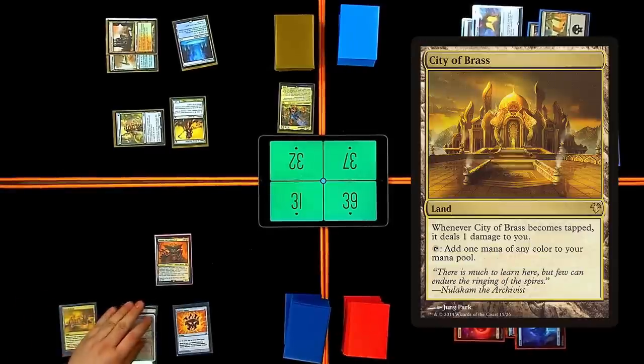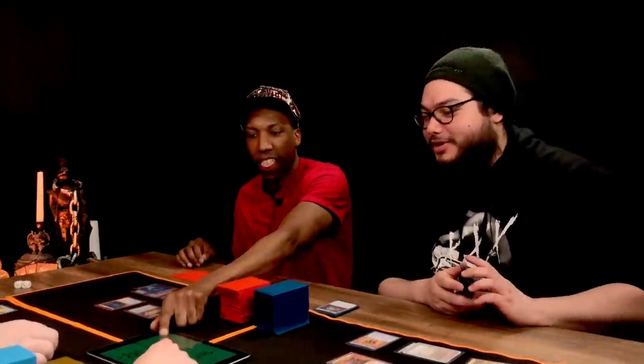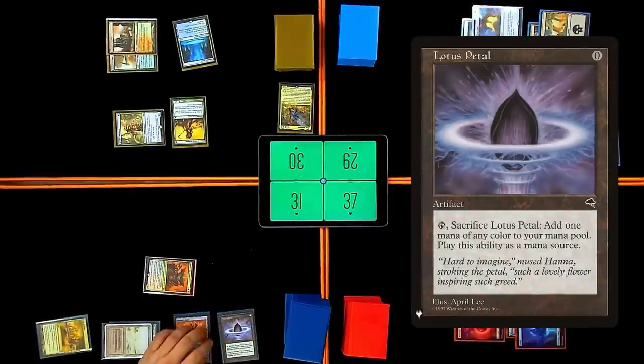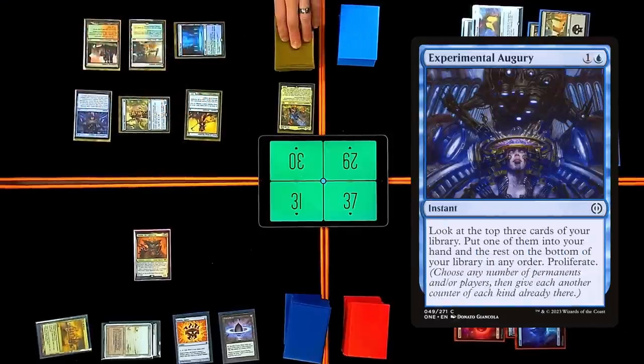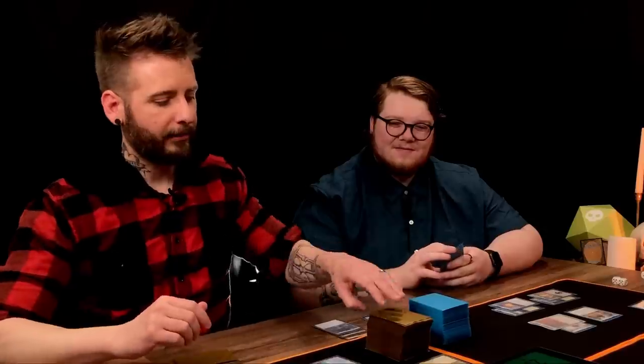City of Brass — you each lose two life. I'm gonna swing six at Eddie — we're gonna race commander damage. I'm gonna drop a lotus petal, cast her, draw a card. I'm gonna pay two and main phase Experimental Augury to look at the top three of my library, put one in my hand, rest on the bottom, and I can proliferate. I'll play a plains.